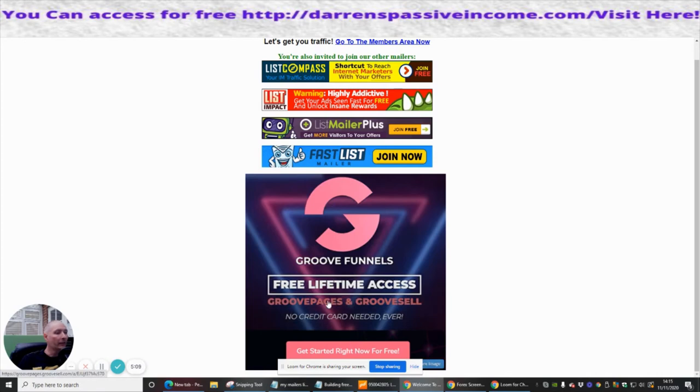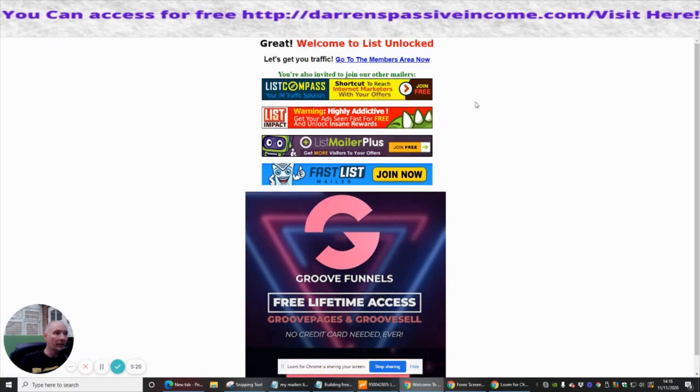You're also invited to join other mailers — there are loads of other mailers here that we can tap into. Incidentally, Group Funnels is amazing as well — it's something worth going in for. It's completely free lifetime access with no credit card ever required, which is really cool. And there's also List Compass, your IM traffic solution — a shortcut to reach internet marketers with your offers. IM stands for instant messenger, so this could be one we tap into, but that's another video for now.